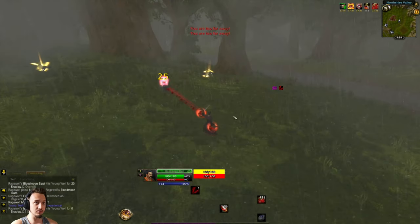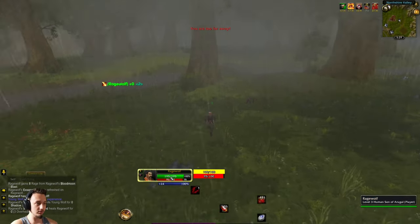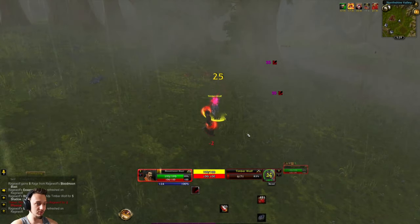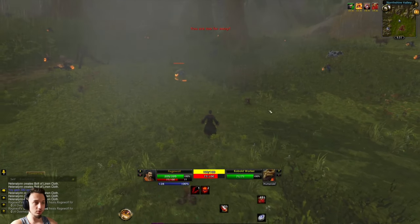I named my character Rage Wolf and we'll see how he fares. Whenever we level up and get new abilities, we'll check those out. We just leveled up to level four and got a new ability.